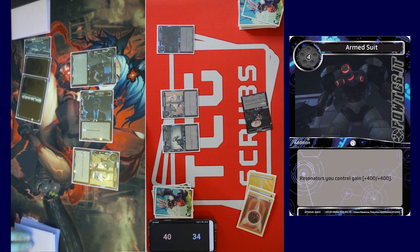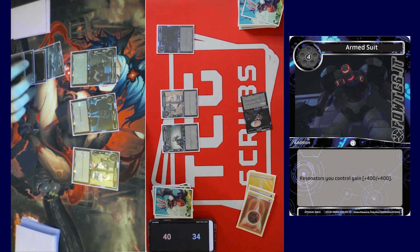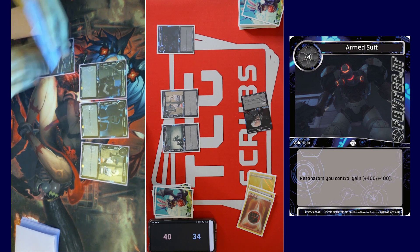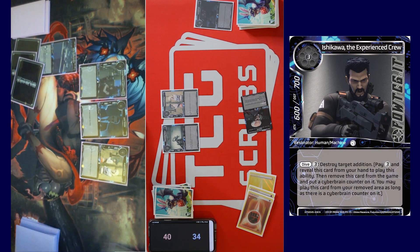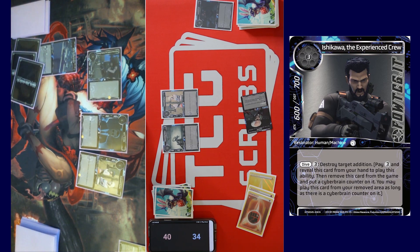My turn — draw a card, recover all, call stone. You fool, you absolute fool — you fell right into my trap! Tap three, Dive three: destroy target edition. Destroy target edition, Colin. I'm gonna just show your edition now — he has a cyber brain on him. This big brain play right here, guys. Attack you for six. That's fine.